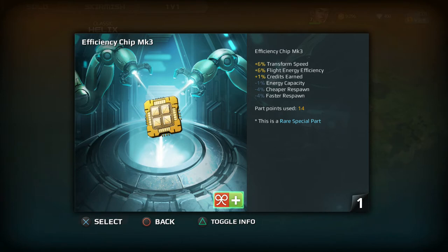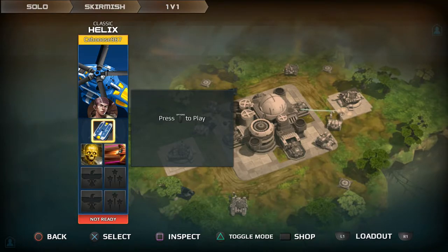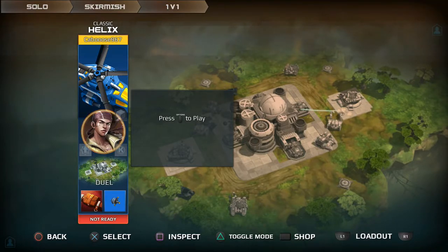There are parts you can equip — like transfer speed. So faster movement but trade-offs elsewhere. I showed it in the shop; this is where you actually equip it. Then there's cosmetic stuff. Let's start the match.